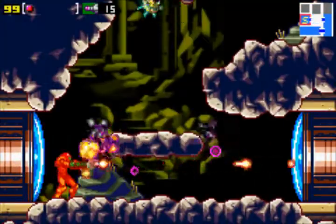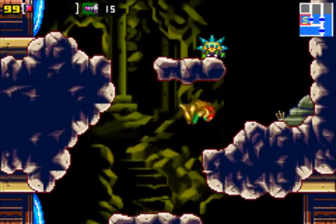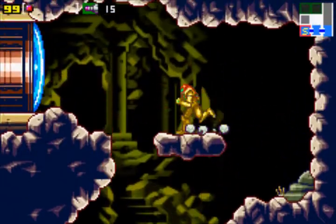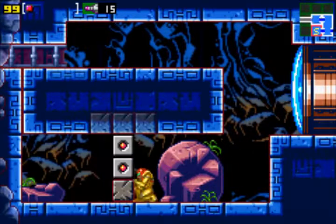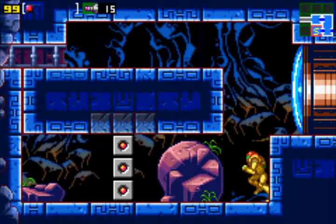Hey everyone, and welcome back to Metroid Zero Mission 100%. We'll traverse through Brinstar, search for Mother Brain, destroy it, and then go back to our ship to eat some cookies.